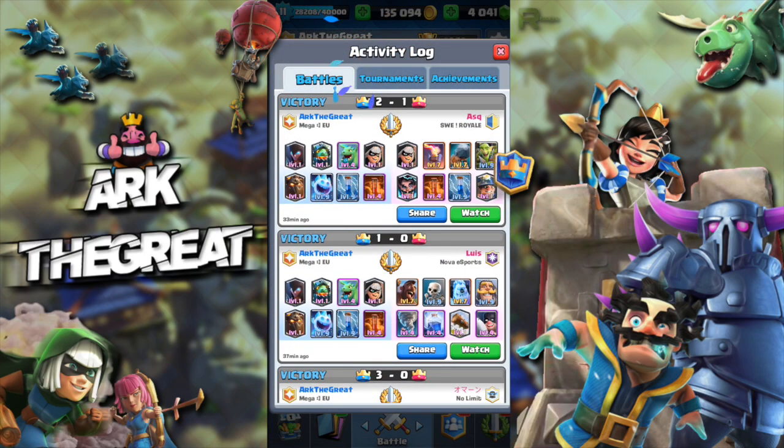The next match is against a really hard counter deck. It has Inferno, Bandit, Battle Ram, and Electro Wizard. The issue is I have nothing to stop the Battle Ram and Bandit — I don't have any solid defensive tanks other than the Nightwitch, but whenever he drops Poison, the Nightwitch is pretty much useless. He also has free reign on my tower and can easily counter my push with his Electro Wizard and Inferno Tower.